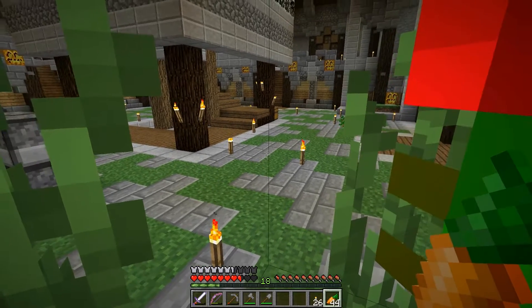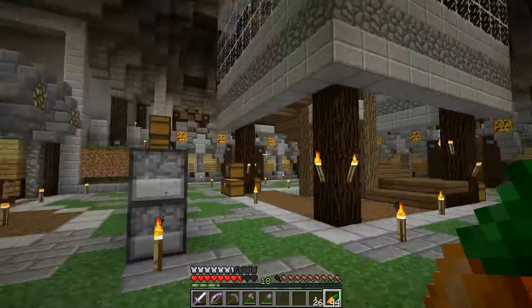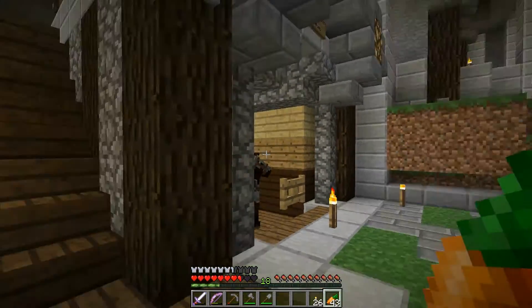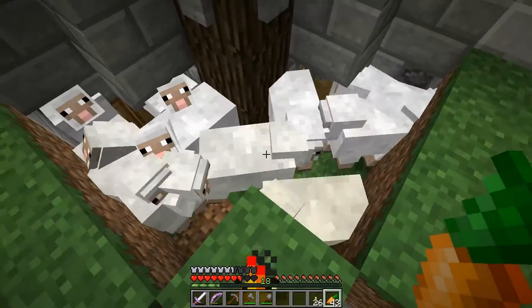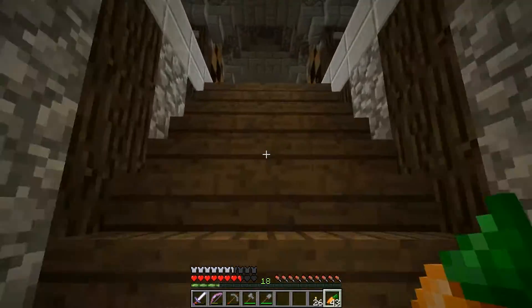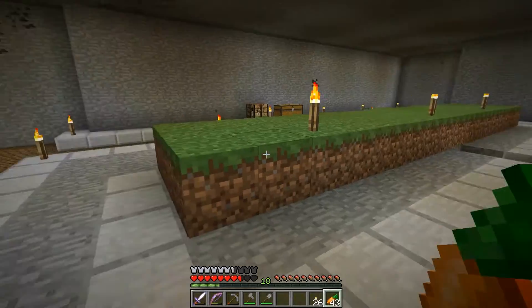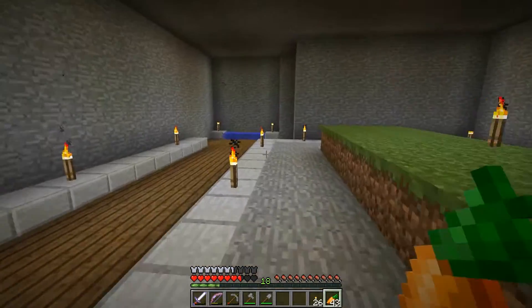Hello, ladies and gentlemen. This is ManaFusion here with another Minecraft Let's Play. Today, we actually did something different — we have a plan. We're going to be doing something pretty fun next episode, and to prepare for it, we're going to need lots of wool. I just don't want to have a pen sitting out in the middle of nowhere collecting wool from time to time — we're going to automate it a little bit. I was in creative testing out different things, and I've finally decided on a sheep farm design that I like.